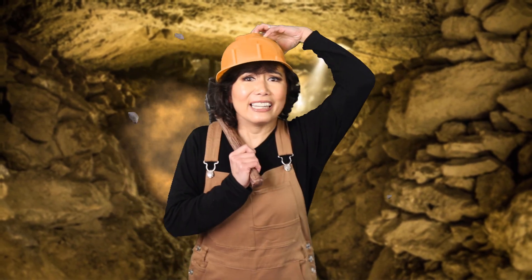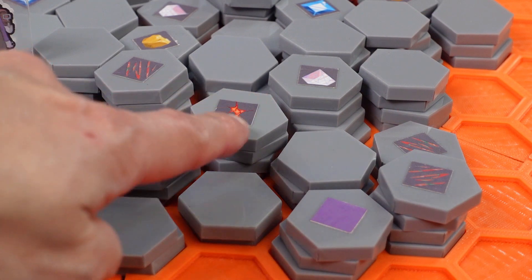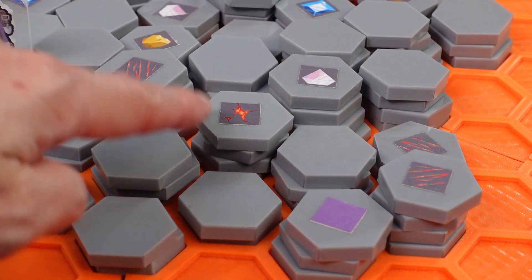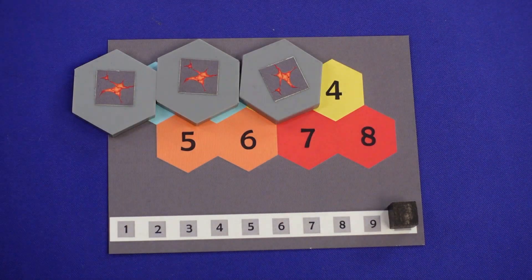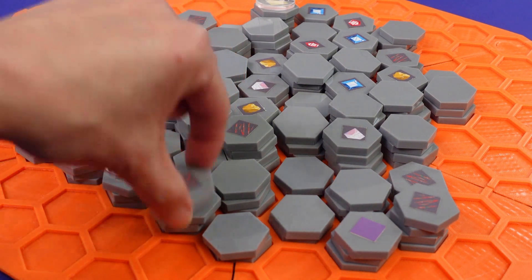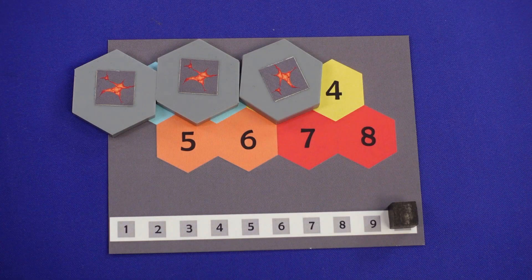Oh no! An explosion! This mountain is less stable than I thought! Players will come across bomb rocks — dangerous tiles which can't be mined. But when you open up two adjacent spaces, the rock becomes unstable and explodes! After at least three bomb rocks have exploded, the mountain starts to collapse. At the start of each turn, the active player removes as many tiles from the outside of the mountain as there are bomb rocks on the stability track.